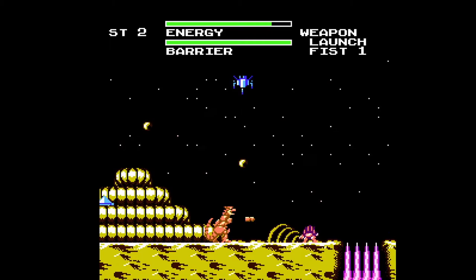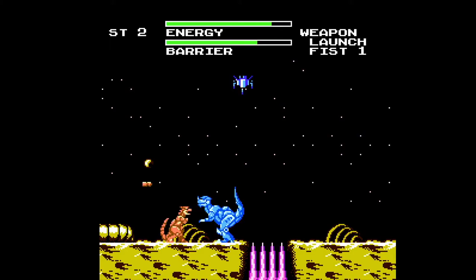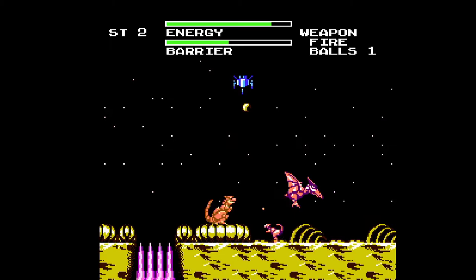So the first planet is Alpha Planet, and you've saved the environment here — it's off to the next one. This game has a password system that's pretty simple and easy to get back into the game. It's very handy because in this game there are no lives. You die once and it's back to the title screen, but you can continue from there or enter in a password. This is the Fireballs weapon, and it is one of the best weapons in the game.